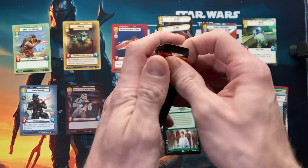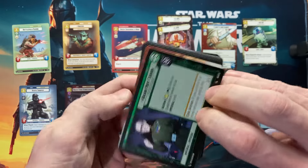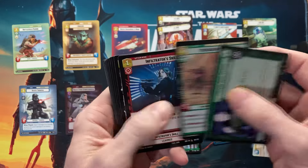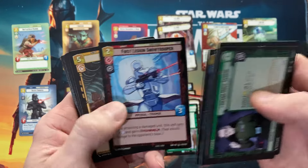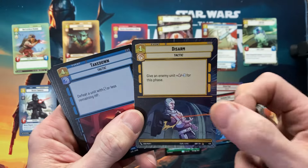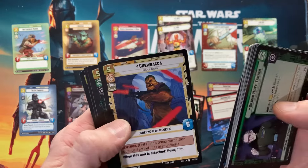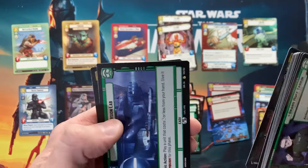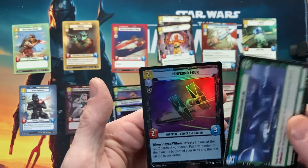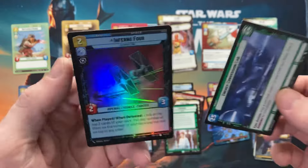And the last pack for this screen — no showcase, oh well. Hyperspace Copper Chopper base. Hyperspace Disarm — nearly missed that one. Our rare — Energy Conversion Lamp. And our foil — Fern or Four. There we go.